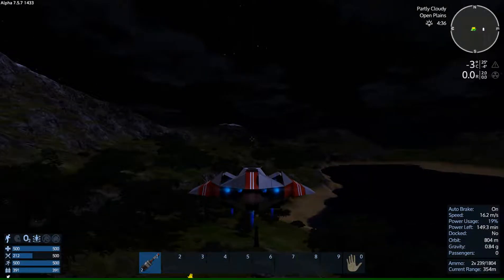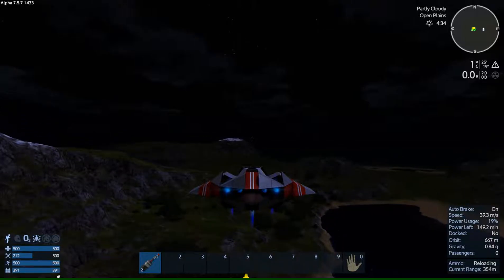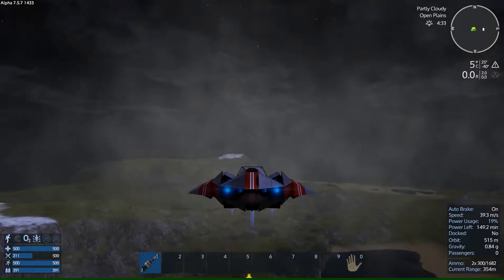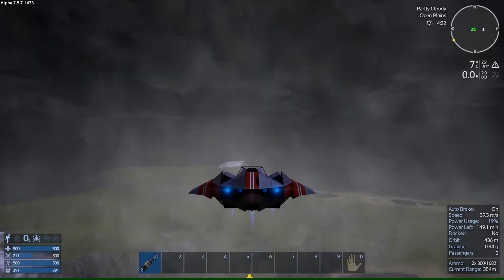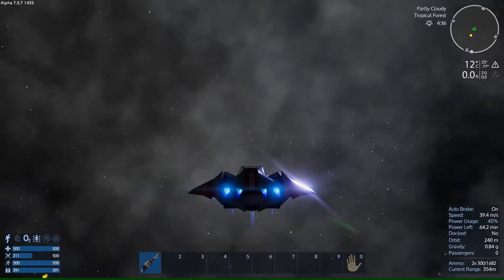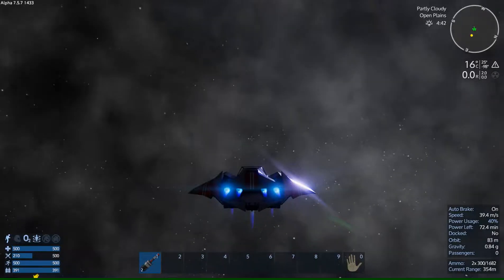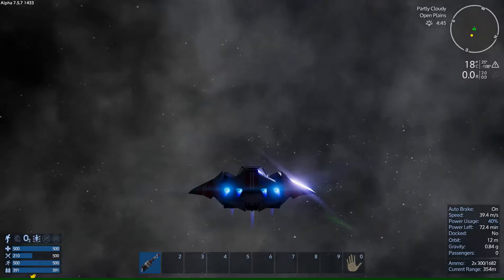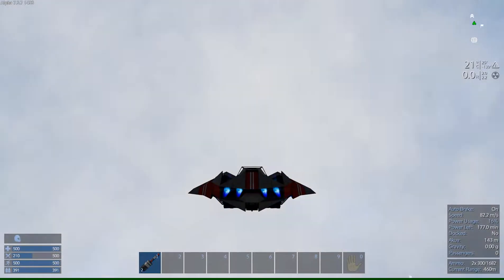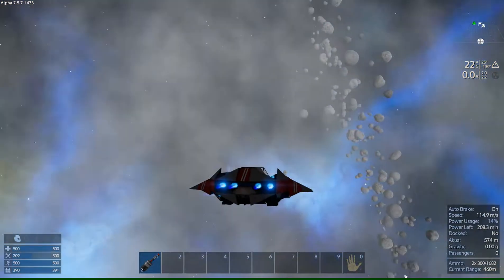Let's see — I have enough power left, yes. Ammunition is okay, everything else is okay too. I don't need anything. Oxygen production is on its way. In the meantime, we can go shooting some drone bases maybe. So maybe we should do that.